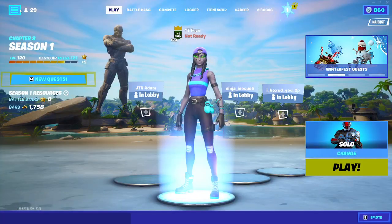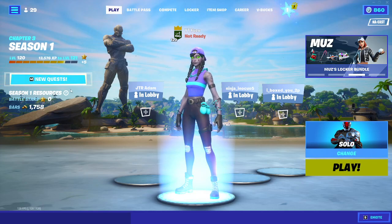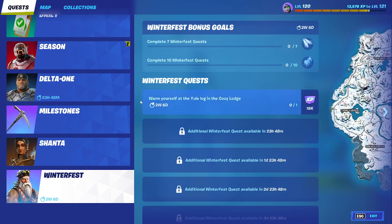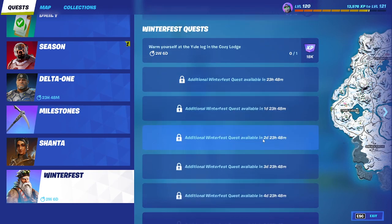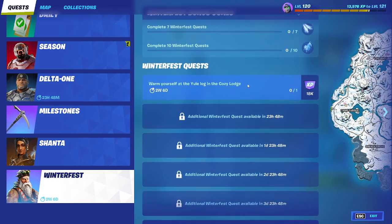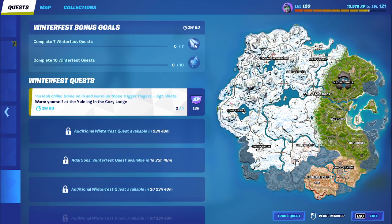Here is how you're going to be able to complete the challenges. What you're going to want to do is press M for new quests, or just press whatever the quest button is on console. Go over here, and every day we're going to be able to complete a quest. So make sure to stay on top of these every day so you don't have to grind them all at the end of the Winterfest event. We're going to be able to get a glider and a back bling called Winter Llama, Frozen Llama. So warm yourself at the Yule Log in Lacozzi Lodge.